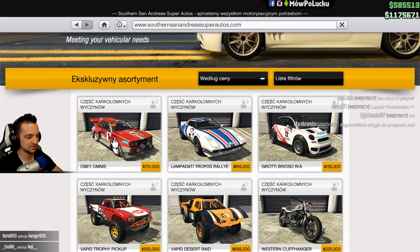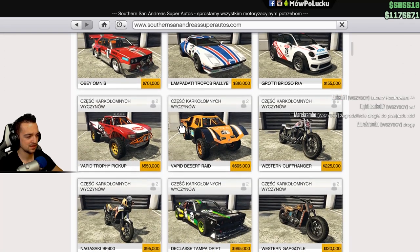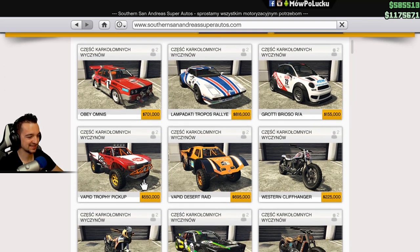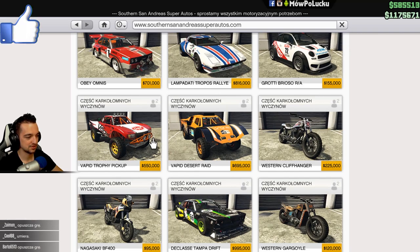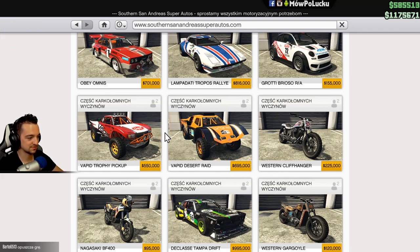No bo mamy te inne samochody z tej nowej aktualizacji, które są dość drogie. Z tych legendarnych tą Audicę sprzedałem sobie już, bo ścigałem się w klasie sportowej i jakoś ten samochód sobie nie dawał rady. Tego nawet nie chcę kupować. Kupiłem sobie właśnie tego - za pół miliona myślałem, że będzie gorszy. To są oba Vapidy. Ten nazywa się Desert Ride, a ten nazywa się Vapid Trophy Pickup. Ten jest tańszy, ale ponad 100 tysięcy różnicy. Ten jest brzydszy, a ten jest zajebisty.